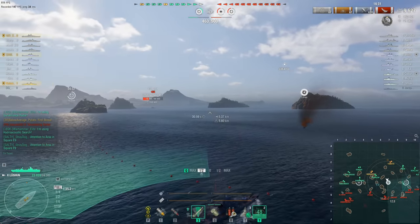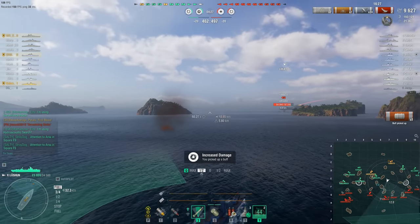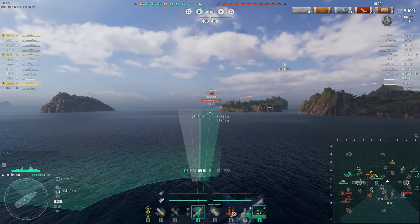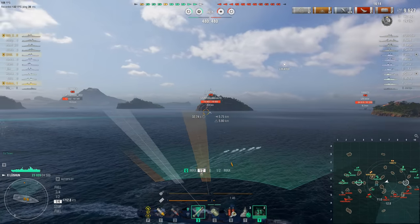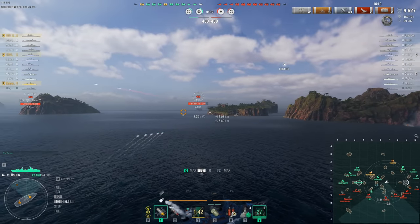That Heavy Repair Team in combination with the decent 23,000 hit points that the Lüshun has means this is actually the tier 10 destroyer with the biggest effective health pool — all useful stuff when you only have a top speed of 36 knots and no smoke screen. Of course, as a Pan-Asian destroyer, one other thing it gets is deep water torpedoes.